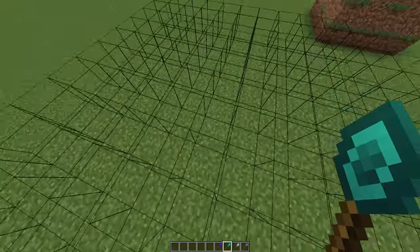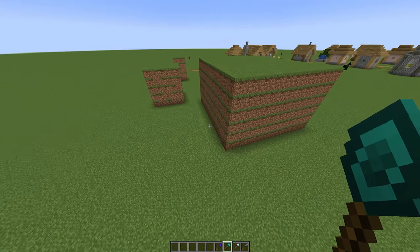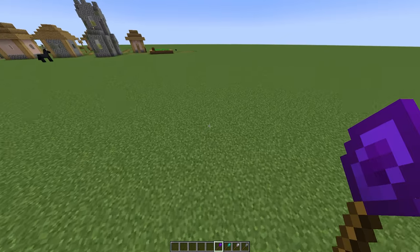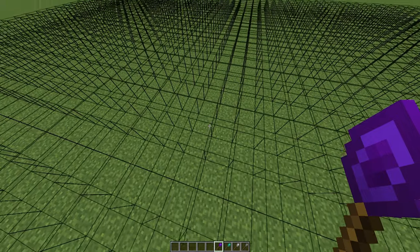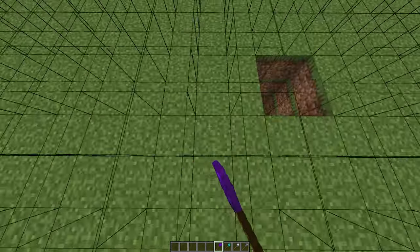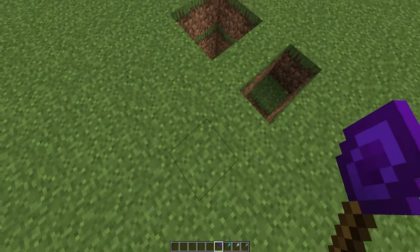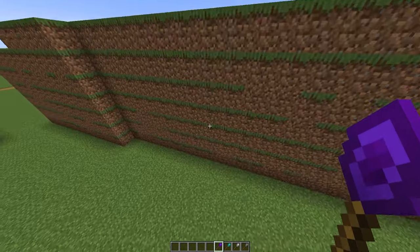Next up, as you can see, we're placing the full amount with the diamond wand — that's 128 blocks. And finally, this one is the infinity wand, placing up to 1024 blocks. As you can see, I can literally just build to my heart's content. And if you are wondering — no, once you start building this, you can't necessarily destroy it unless you have that destruction wand upgrade. Otherwise, you're stuck with your mistakes.